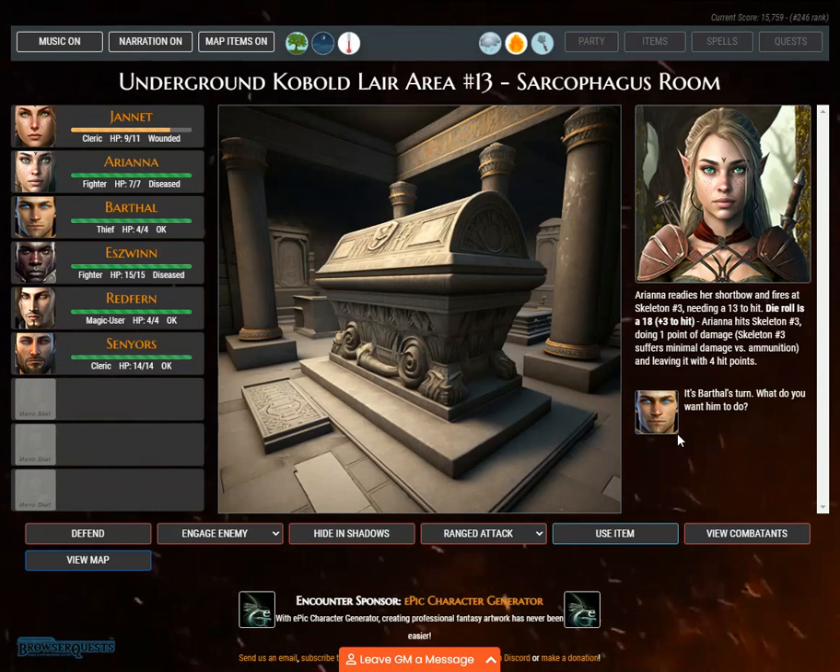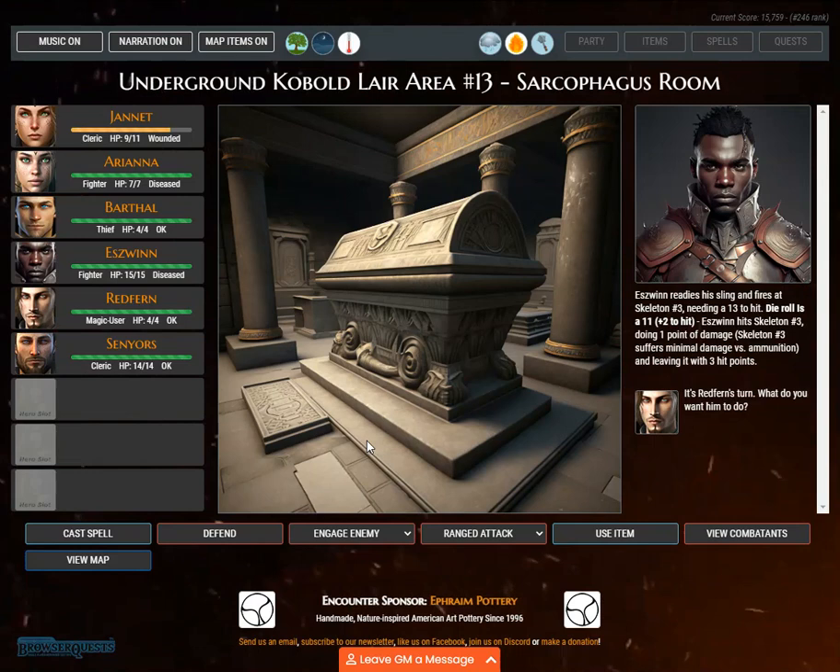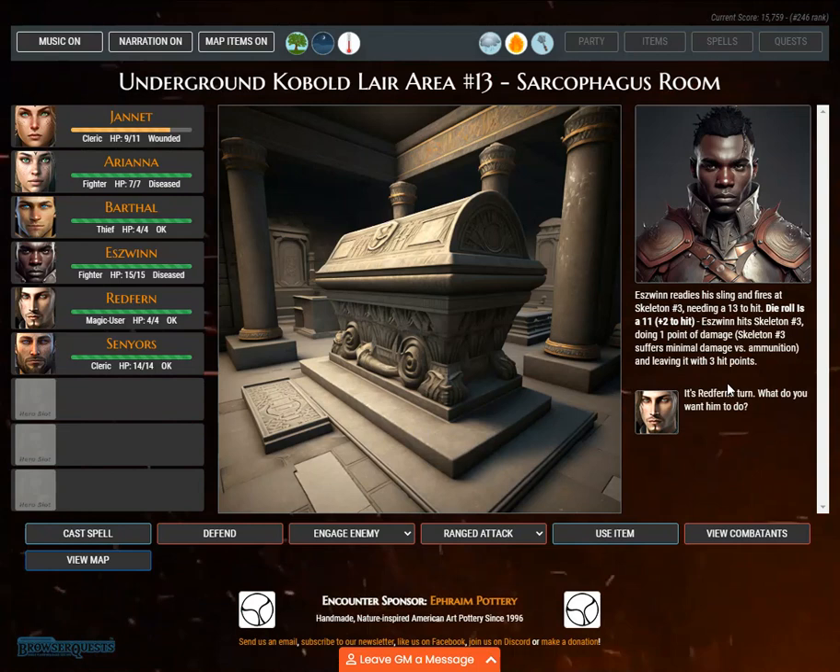It's Barthal's turn. Needing a 20 or less on percentile dice, a 96 is rolled — failure. Barthal tries to blend into the shadows but is unsuccessful, remaining visible to all combatants. It's Eswin's turn. Eswin readies his sling and fires at skeleton number 3, needing a 13 to hit. Die roll is 11, plus 2 to hit — Eswin hits skeleton number 3, doing 1 point of damage, leaving it with 3 hit points.